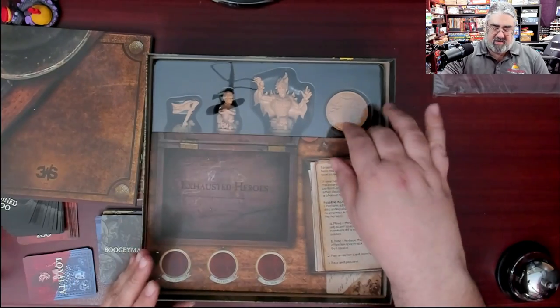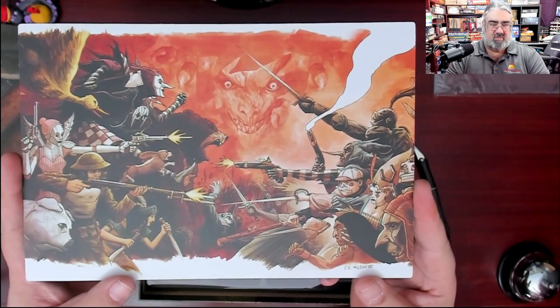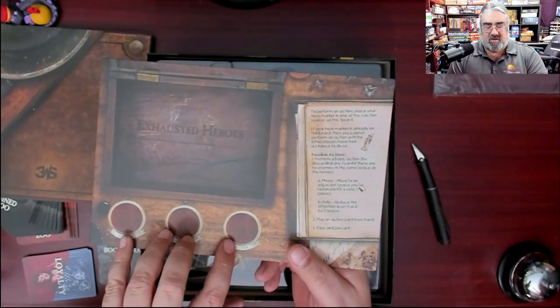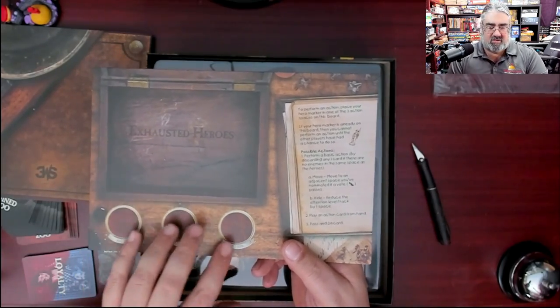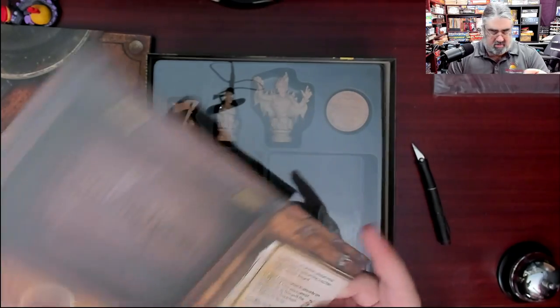This is the interesting initiative system in this game - and that's a nice thick card, I appreciate that. More cool creepy artwork. I noticed toys on both sides here - so three characters are going to go and move into Exhausted, and then three different characters are going to go and move into Exhausted as the others come out. So only three characters get to go on every player turn. And there is your little rule summary of what you can do.